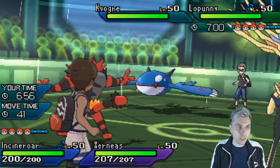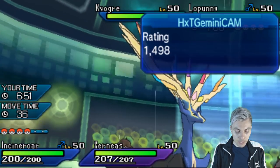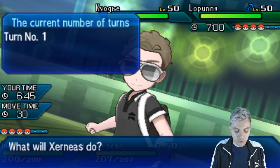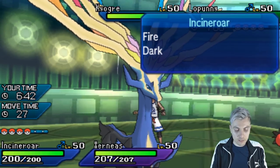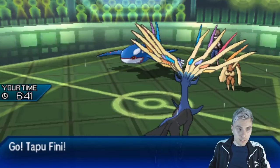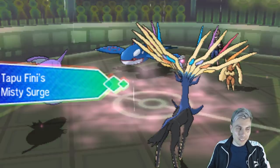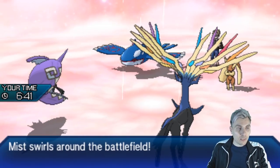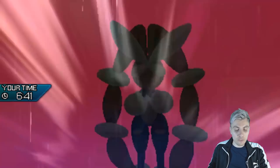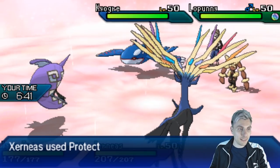We've got the Kyogre and Lopunny on the field. There's a threat of Fake Out from Mega Lopunny onto Xerneas, and it can deny Incineroar's Fake Out. We've got to switch into Tapu Fini here and protect Xerneas. We need to watch out for Encore from that Lopunny. That Kyogre is scarfed, so we've got a Scarf Kyogre to deal with. The team just felt so vulnerable to trick room, more and more the more I play it.